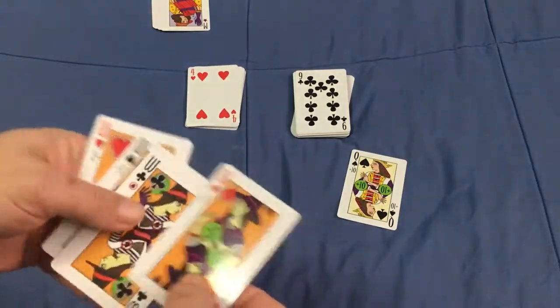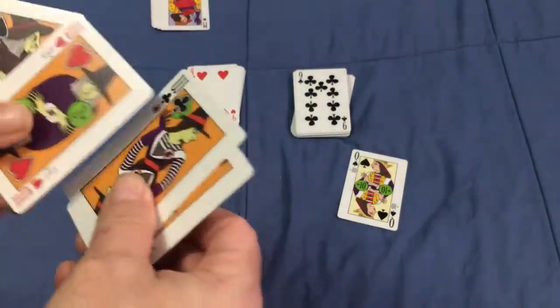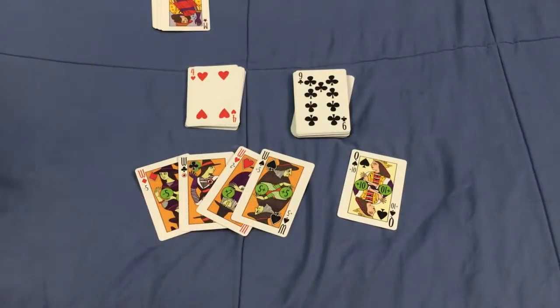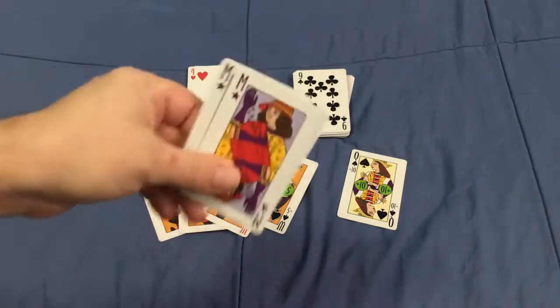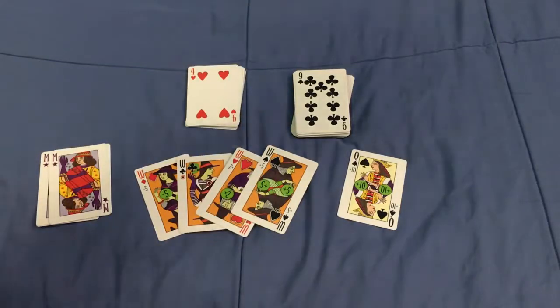I should mention the Witches are between a ten and a jack in rank. So the deck order goes: Magician, two through ten, then the Witches, jack, queen, king, ace.